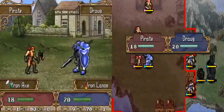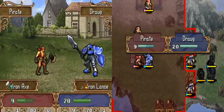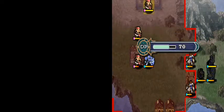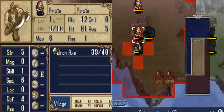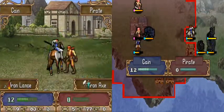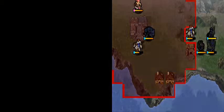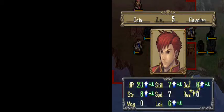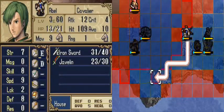Speed shouldn't be an issue here. You can mostly take this chapter at your leisure unless you let that thief from the beginning live — and why would you do that? If that thief is able to destroy any other village, that's really on your head, because that guy's right at the start and you should be able to kill him no problem. And thankfully, pirates can't destroy villages in this game, otherwise we would have lost out on a character.